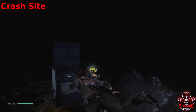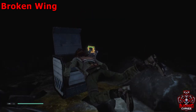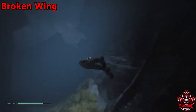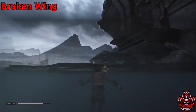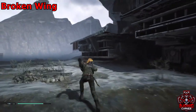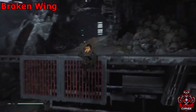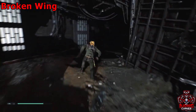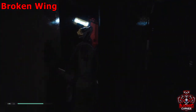That was our final collectible in the crash site area. We're heading to the broken wing now — jump out of the water and climb up to the ledge we were just on. Use BD to deactivate a barrier and then squeeze through into the broken wing. Once through, climb up the staircase.